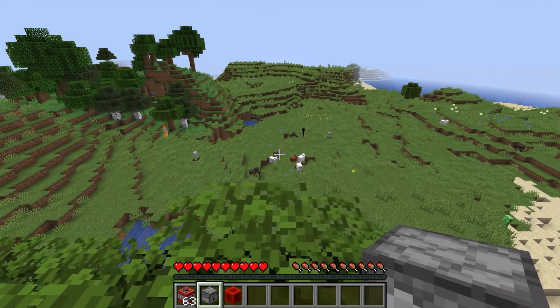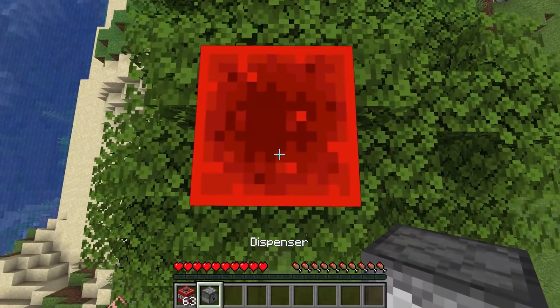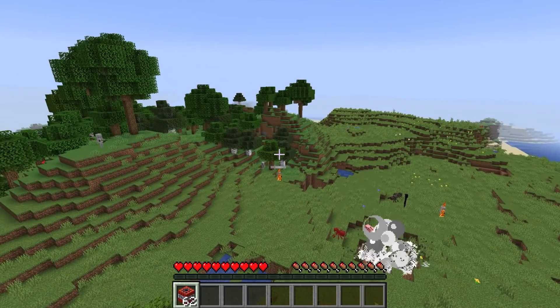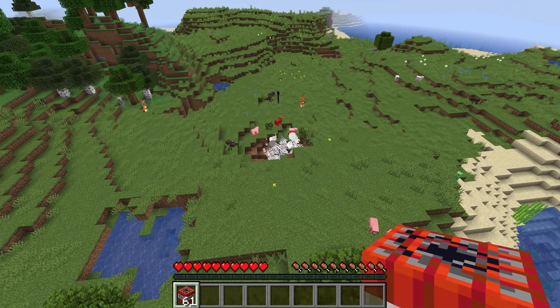If you place a redstone block as well as a dispenser, and then stand on top of it, when you left-click on TNT, it'll actually ignite and throw. This feature was actually added in 1.14, but a lot of people don't seem to know about it. For some reason, it's actually really satisfying to do.